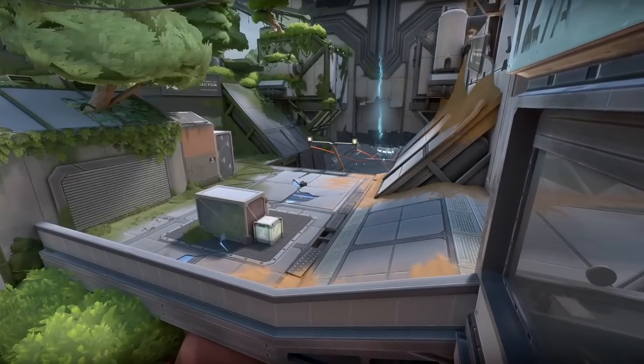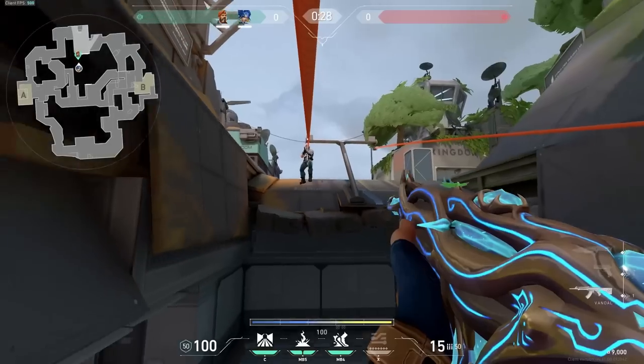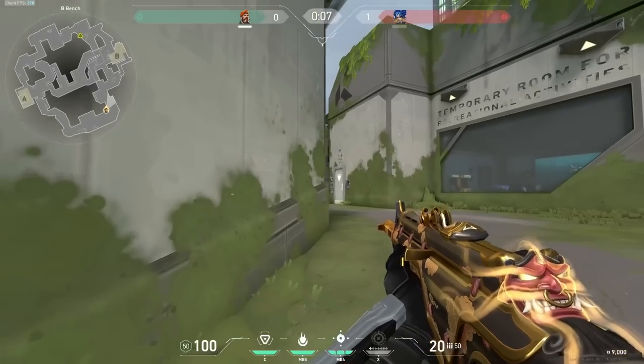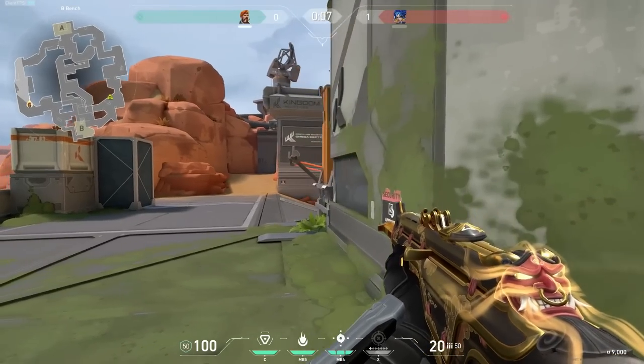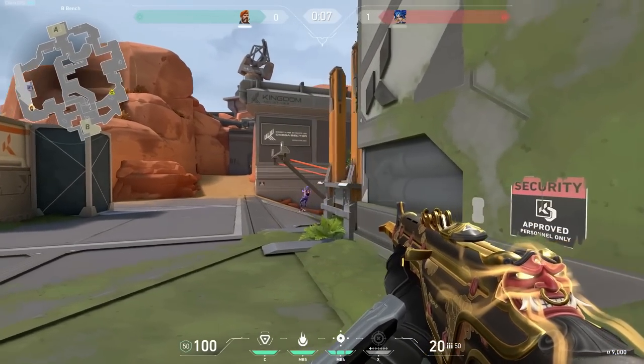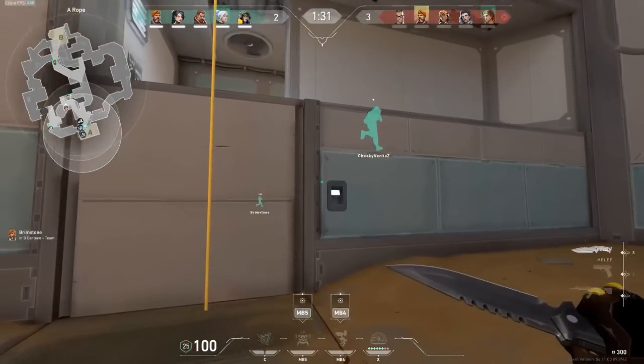The actual spawn point is always outside of A main, but you get much more control than that by virtue of the zip lines leading to either side of the map. The idea of this layout is not just to get beginner players lost. There's a bit of a philosophy behind it. By making the mid-area defenders' spawn, you can create an interesting dynamic where attackers can easily split sites without having to work the map first. And in addition, defenders have super-fast rotations.